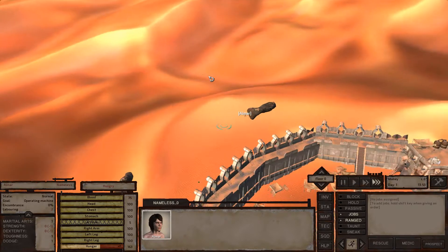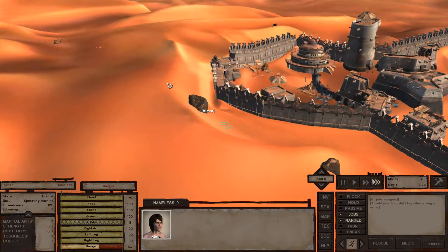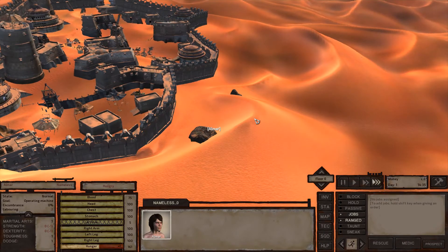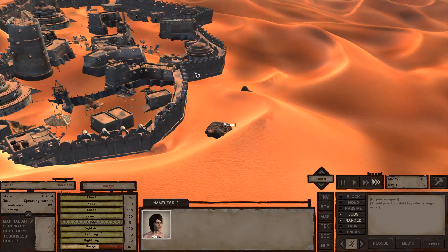We have multiple options at the start. I could focus on doing nothing but mining for literally the first 100 days if I wanted to, or I could get captured by slavers and use slavery to level up my character. Those are the two routes available and I'm going to show both a little bit throughout this walkthrough.